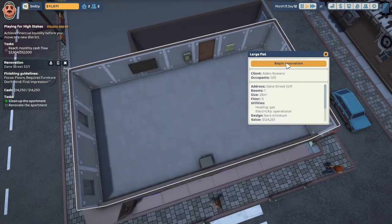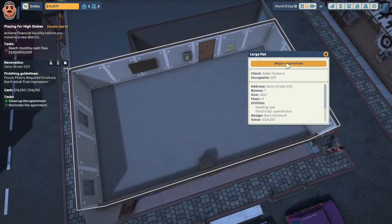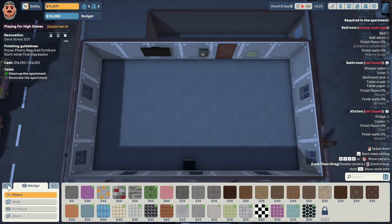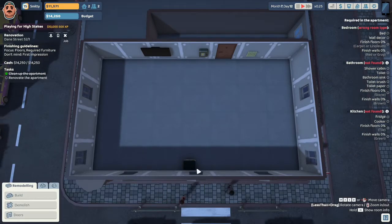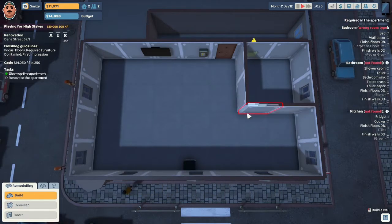Adrian Romero wants a bare minimum design. He needs a bedroom, a bathroom, and a kitchen — that seems to be about it. Let's put the bathroom in the front of the house. I think I might split the side of the room over here, and the bathroom will go there.